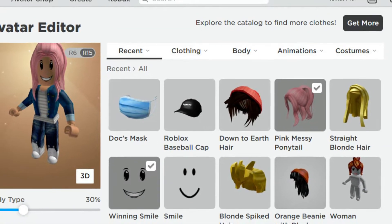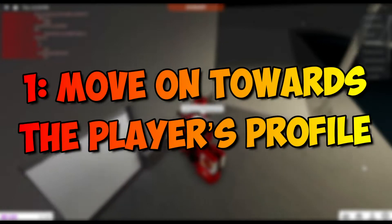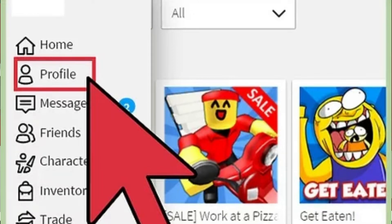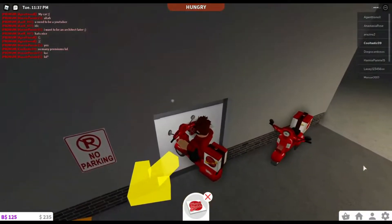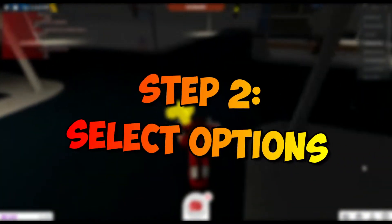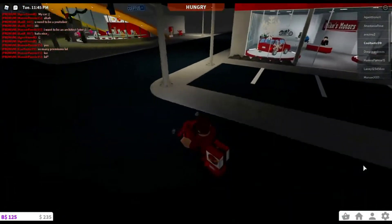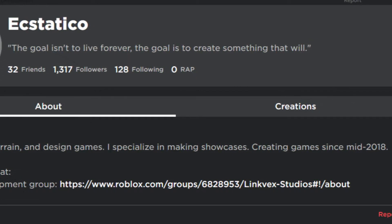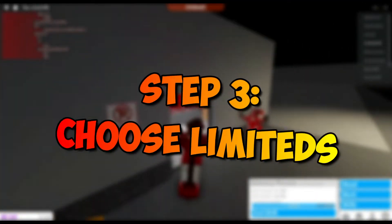To start a fresh trade with another player, follow these steps. Step one: go to the player's profile — this is the profile of the player with whom you would prefer to trade, and they should also have the limited items you want. Step two: select the options button on the top right edge of the box, which shows your username, friend date, and followers. Select the button that looks like three dots.